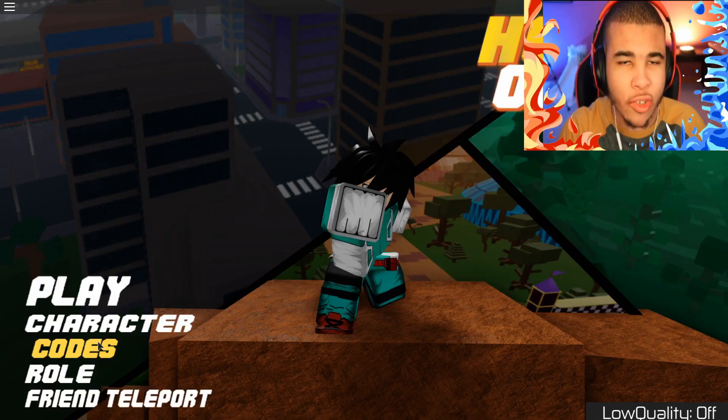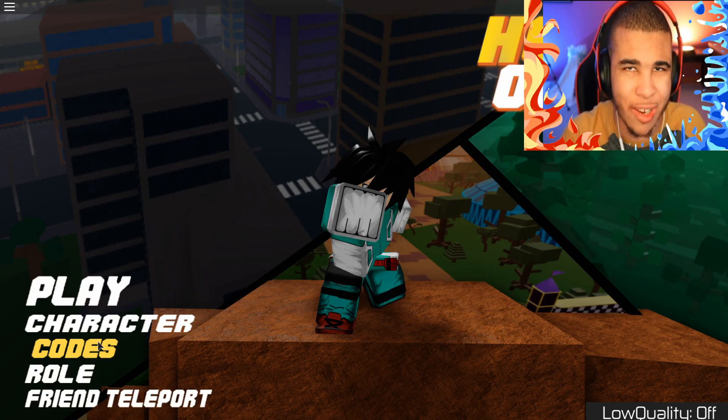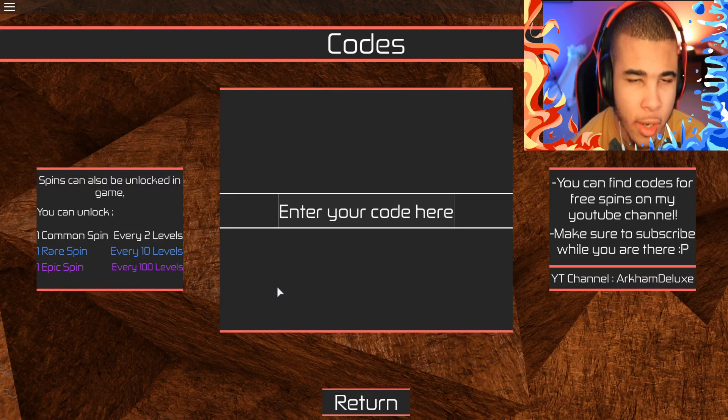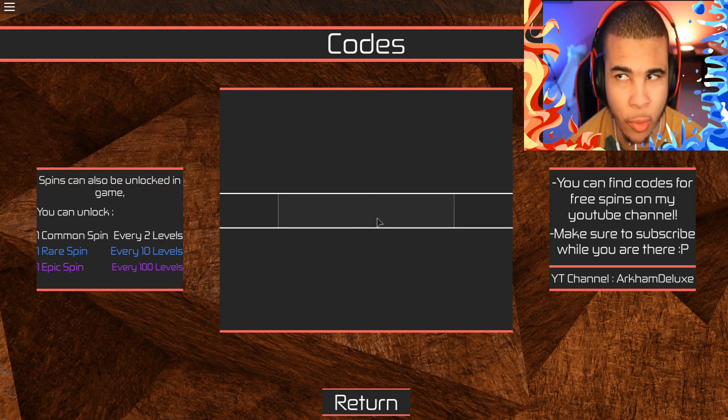But who has time for training when you have brand new exclusive codes? If you want to put in codes, go all the way back to the main menu. I really wish they had it in-game, but we do have to go back to the main menu. Then click on codes — they have completely remastered it. It just used to be a boring background, but now everything looks really cool. Remember, when you're typing the codes, capitalization does matter, so type in the codes exactly how I'm saying them.